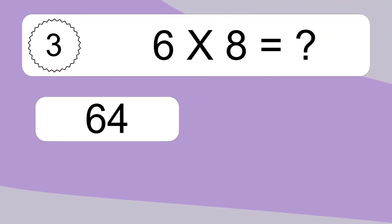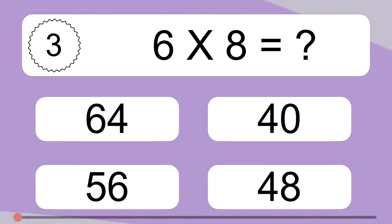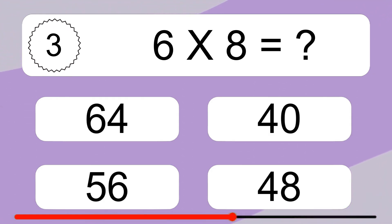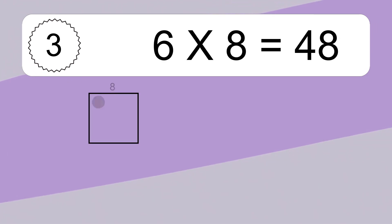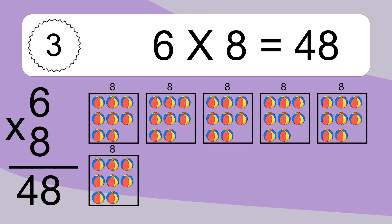6 times 8 equals what? We have 6 boxes, and each box has 8 colorful balls inside. If you count all the balls in all the boxes together, you will have 6 times 8 balls. This equals 48 balls.